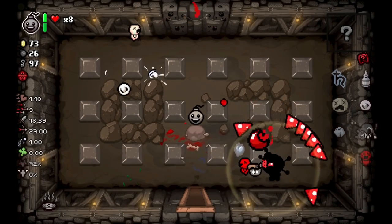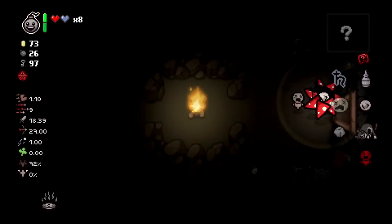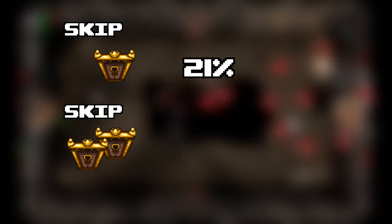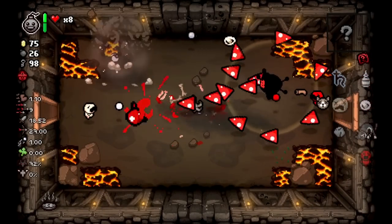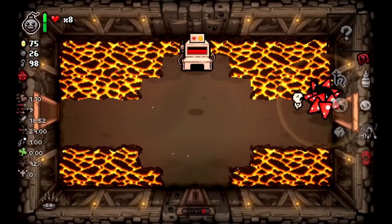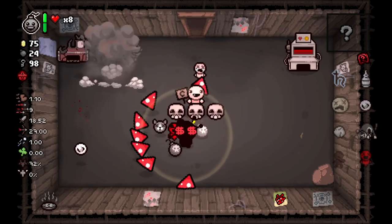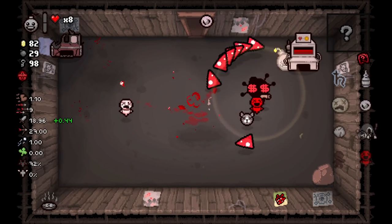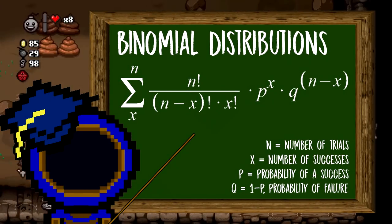So how do we increase that chance? As mentioned, skipping an item room increases the chance of seeing a planetarium by a flat 20%. To understand the best strategy, we need to dig into probability and statistics. Since planetariums can only spawn on floors before the Womb, we can calculate — using binomial distributions — the chance of seeing a planetarium on a run.